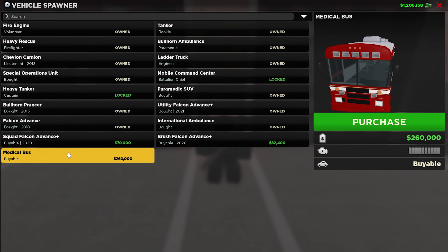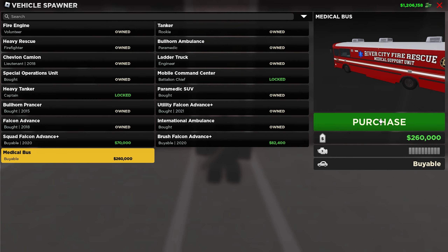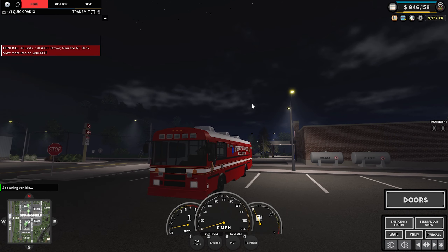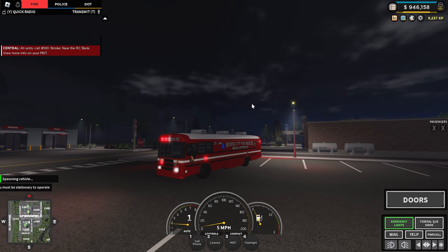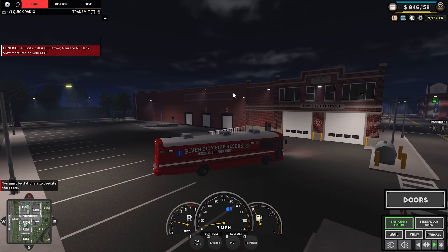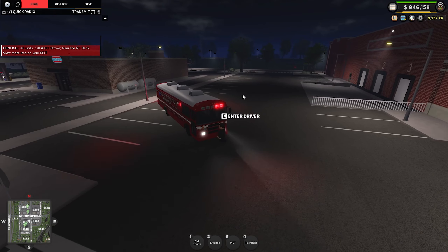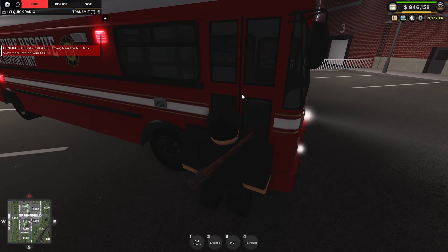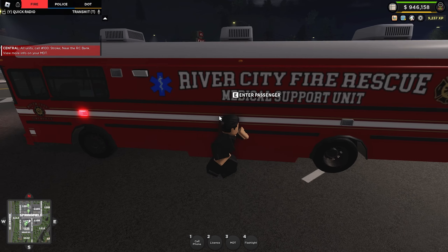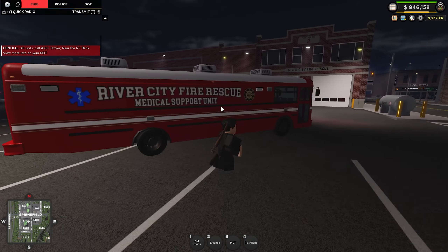There's also the medical bus — this is cool, 260,000 to purchase. This thing looks really cool. There's no interior, but I mean look how cool this thing is.